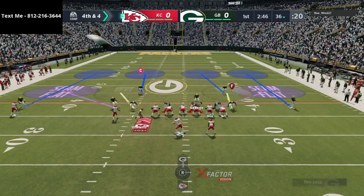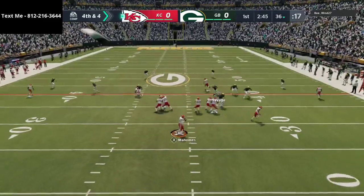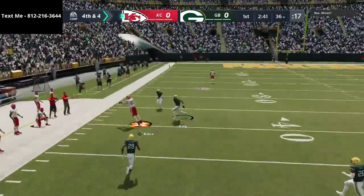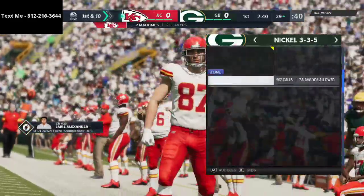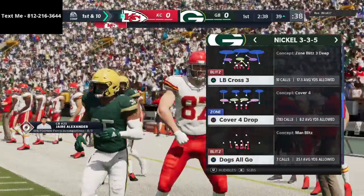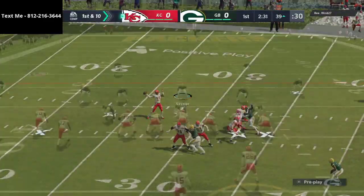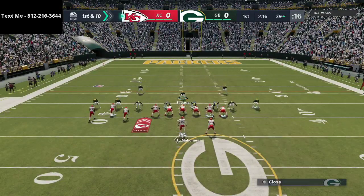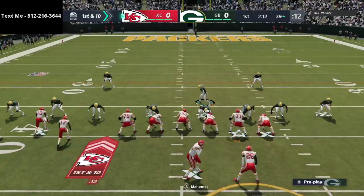Right here looks like he's going to do some motion over, probably going to be on a slant route. I just got to watch the running back - if the running back goes quick to the flat, a little tight end run and that's okay, good job by him. That's the whole point of him picking the Chiefs - he can run that crossing route with that strip side in. What I like to do on the first drive is I'm just trying to hold him to a field goal. I like to make my goals achievable.